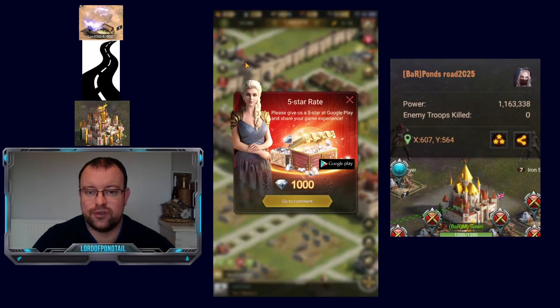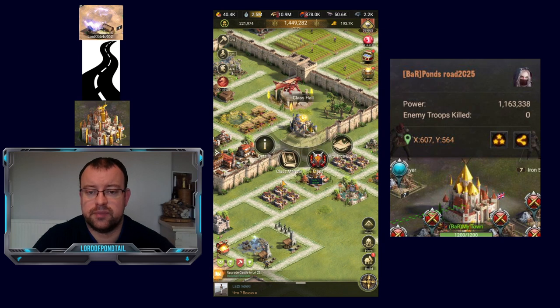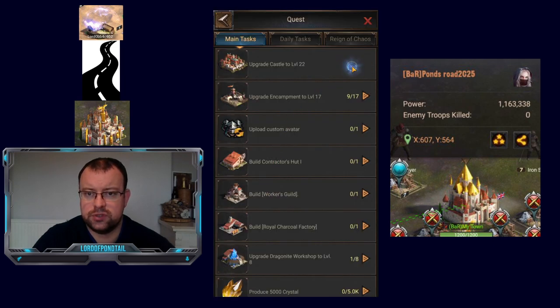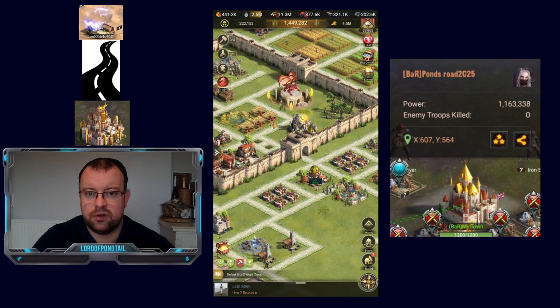I've got troops on National Quest, so I'll have to do the class change later. Once my troops come back from National Quest I will change over to Raider. When you change your class, your class manual points get reset — I am an Agricultural Scholar at level 79, but switching to Raider will reset my level and you have to build up your levels all over again. These points do not transfer. Let's get the upgrade reward: 4.35 million gold, not a lot of resources.